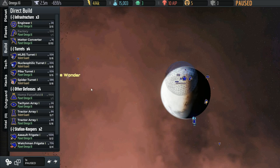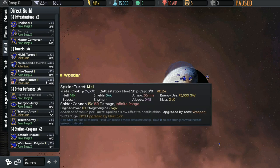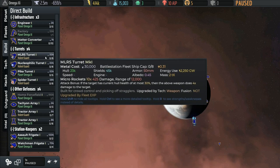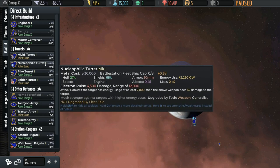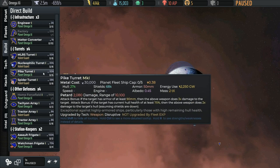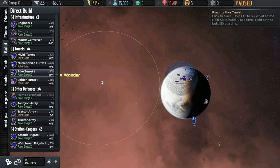As it happens, we don't have any short-range ones. We've got the spider turret with infinite range. Everything else is in a middling range of about 10,000 to 12,000. We've got 12,000 for the MLRS range, 12,000 for the nucleophilic, and 10,000-and-change for the pike.